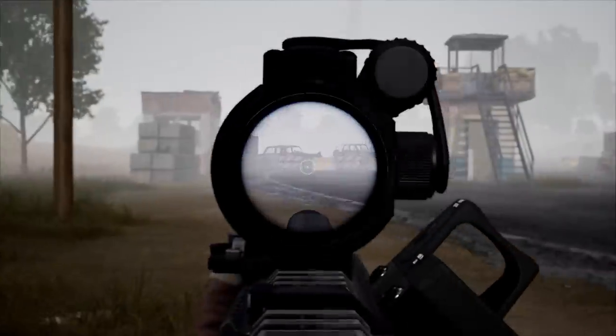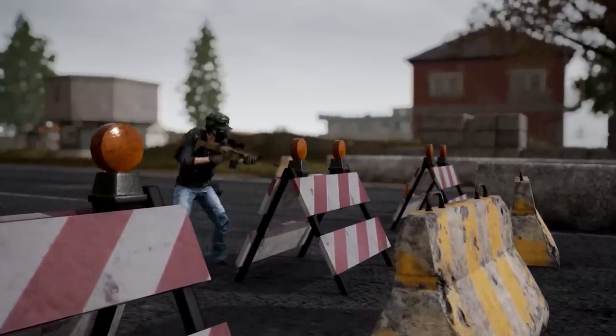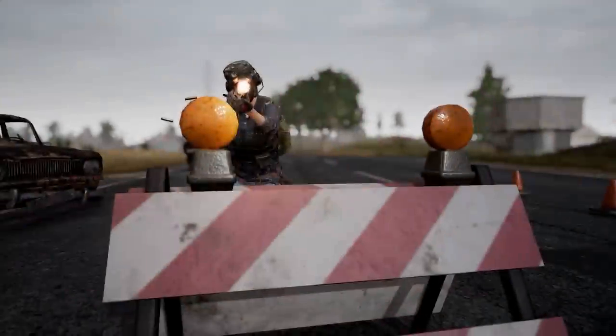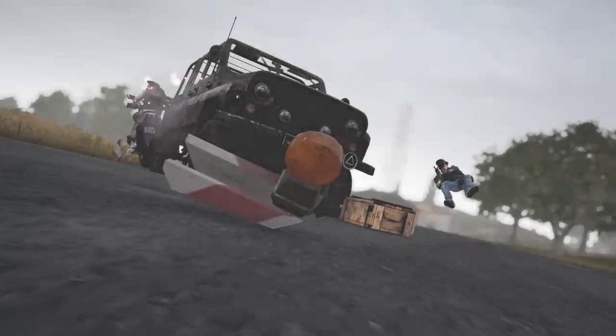If you're looking for cover in that fog-filled firefight, you can still duck behind a roadblock, pylon, or barricade, but note that these objects are now destructible. They can take a few hits for you, but will break after taking too much damage. There's a reason those pylons have caution lights.